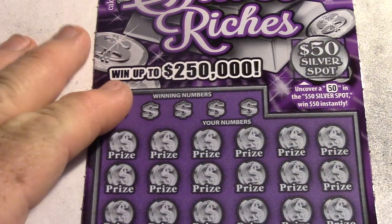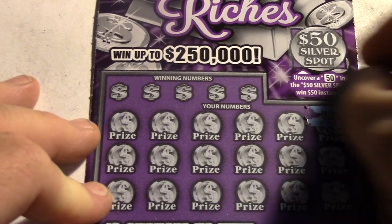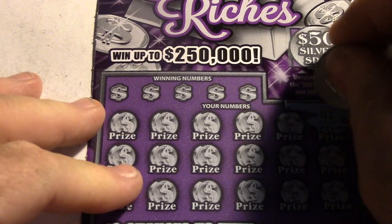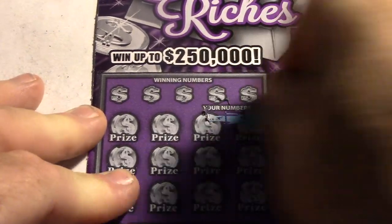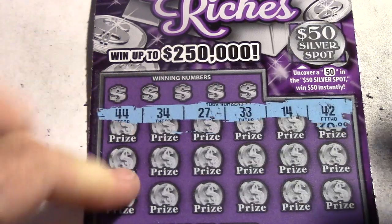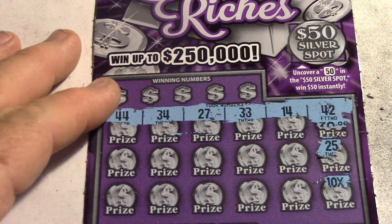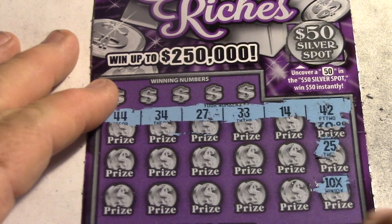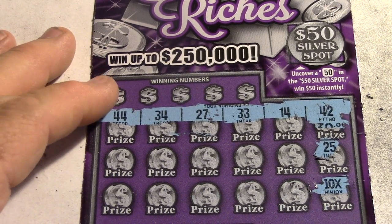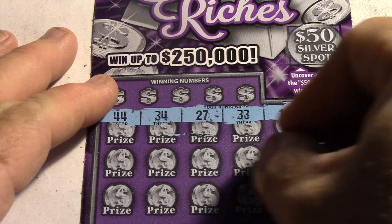Let's do the Silver Riches before we do the $5 Monopoly. Man, these things are hard to scratch. Okay, 42, 14, 33, 27, 34, 44, 44, 25. Oh my gosh guys, look at this — 10x! We have got a 10x, so we at least know we got something! I knew I had a feeling about this ticket, that's why I bought it. I had a feeling.